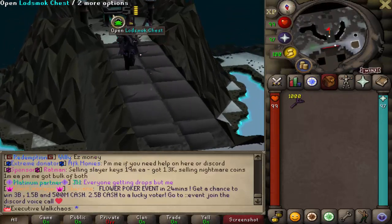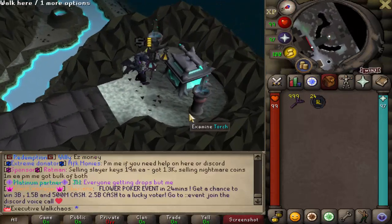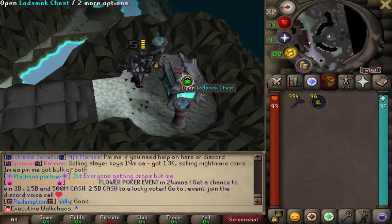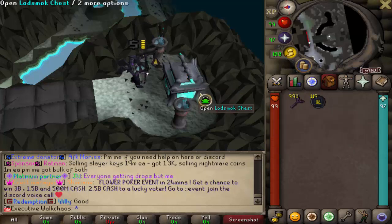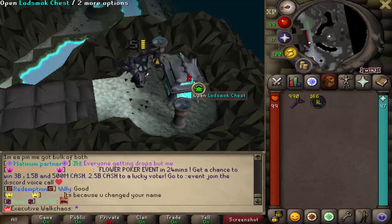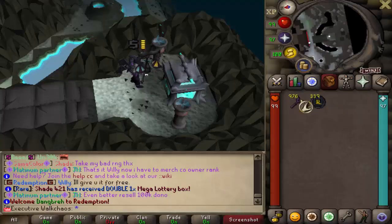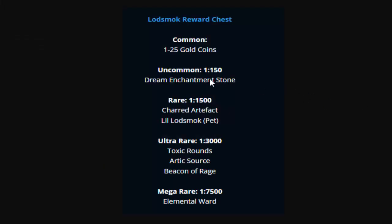The chest right here looks absolutely beautiful. It's really straightforward — just click on it to get your items. It's a super good money maker as well. Before we start spinning, let me showcase the drop table. The common reward is one to 25 keys each time — as you can see, we're already getting lots of cash just from opening 20 of these.